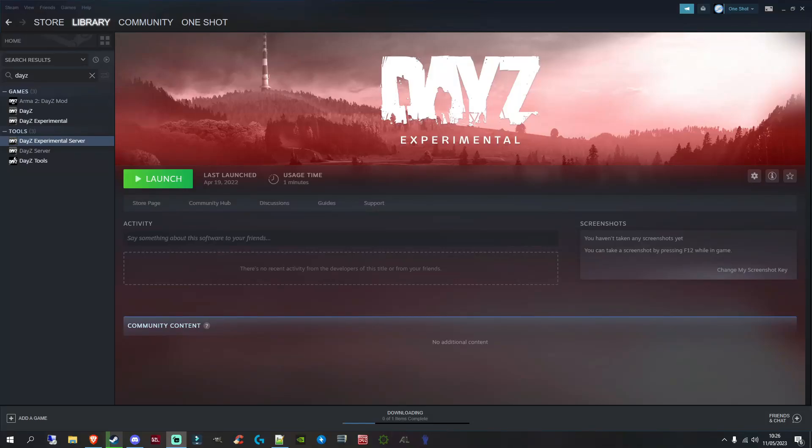Welcome back to another DayZ video. If you're a DayZ server owner, you should be aware that the 1.21 experimental update isn't going to be too far away from releasing to the stable version, meaning you're going to have to update your servers from the 1.20 version to 1.21. With the 1.21 update, as usual, there are some new items added and other things you'll need to update your server to include.